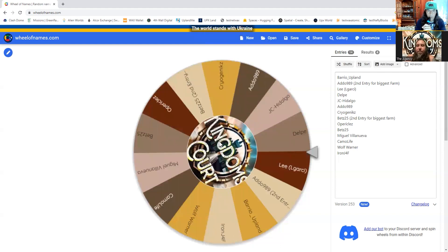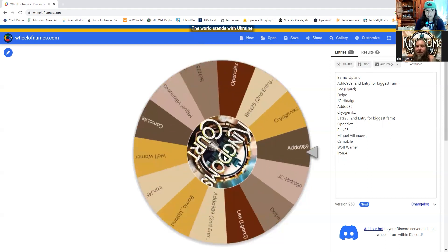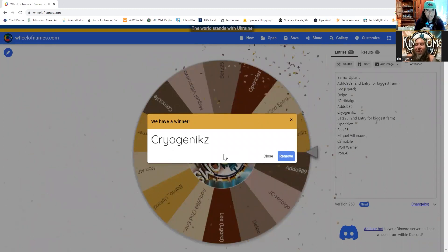Now we're going for one gold ingot, one silver ingot, and five iron ingots — not copper, iron ingots. On your marks, get set — good luck. The winner is Cryogenics. Cryogenics, you got that. He's getting the ingots. The winners will be announced on the Twitter and the video will probably be posted there too.